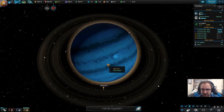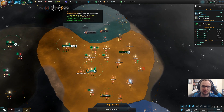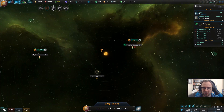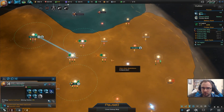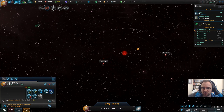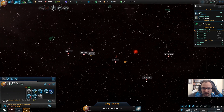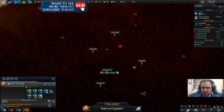Oh look at that — blue gas giant. Construction complete. You've done your job over there. Is there anything else I want to grab? A four energy? Yeah, I want to grab that one. Four mineral — I want to grab that one as well. The push on our frontier from that border has really helped.